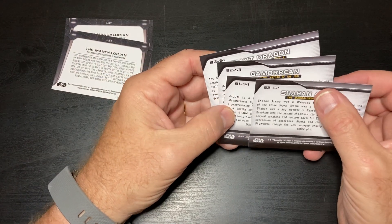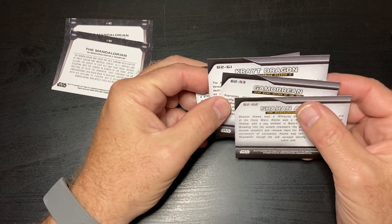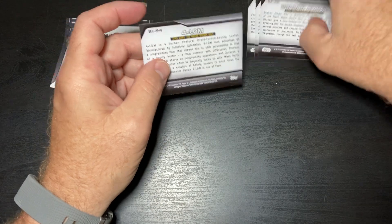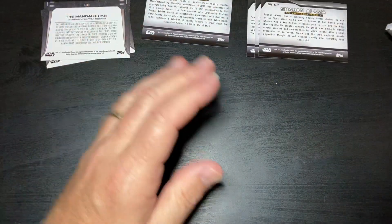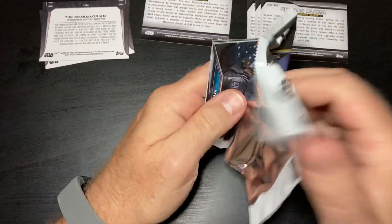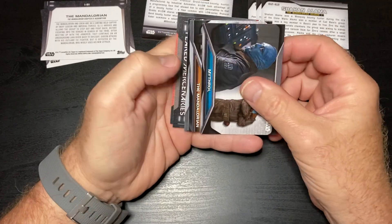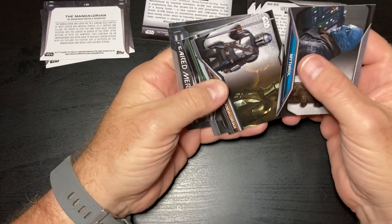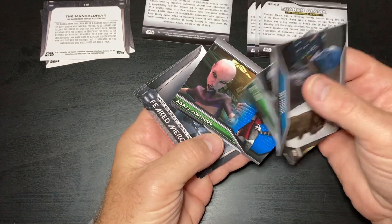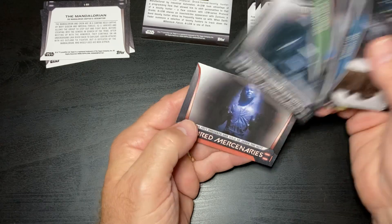These are B1 and then these three are B2. I'm not sure why they're numbered like that but let's find out. Oh, there's the Mandalorian — that's cool. Feared Mercenaries.